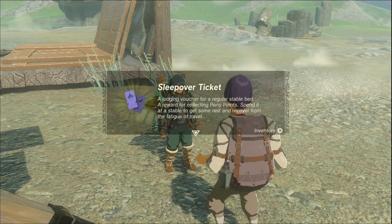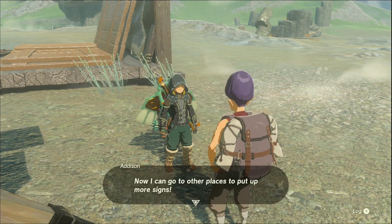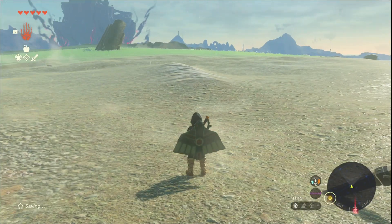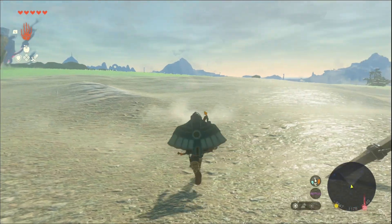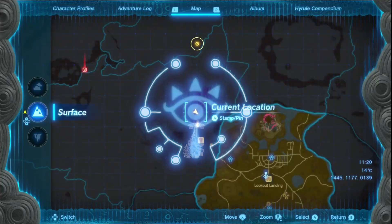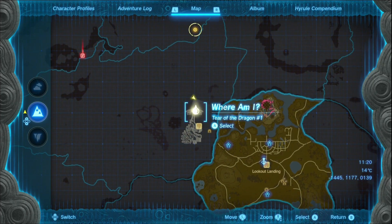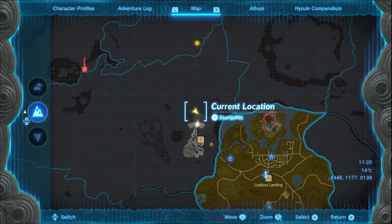And a sleepover ticket. Oh, I never collected the pony point reward, did I? I never got a second horse either, did I? I never even fixed the cart. Oh no. Why am I running so far away? Should we go back and do that real quick? I got distracted - I saw Impa and got distracted, didn't I?